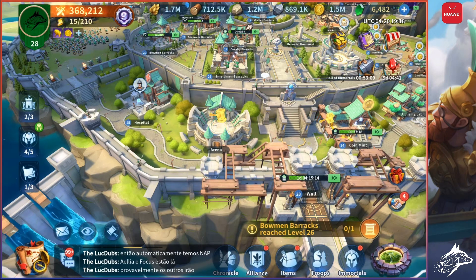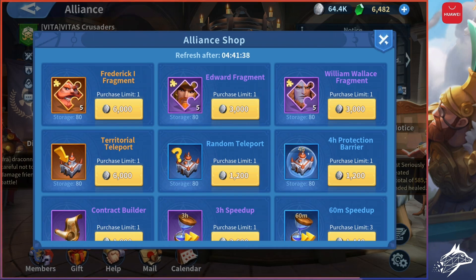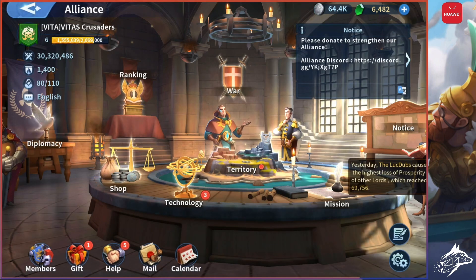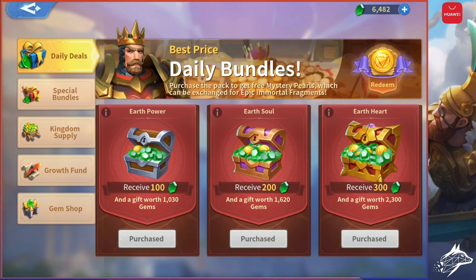Option 6: the Alliance shop. Go to your Alliance page and click on Shop. I have a lot of Alliance coins stacked up. When your Alliance hits a certain level, more Immortals will be unlocked for you to purchase — for example, Leonidas at level 8 or Yoshitsune at level 9. Seventh way: you can simply buy bundles. In the special bundles section, some bundles directly give you Immortal fragments. My best suggestion is to buy the daily deals if you are spending in the game, because you get guaranteed fragments.